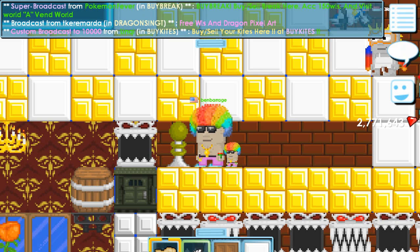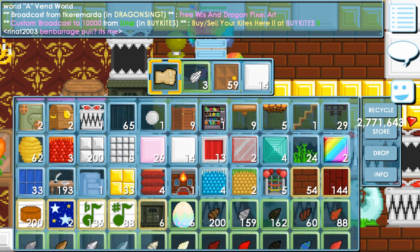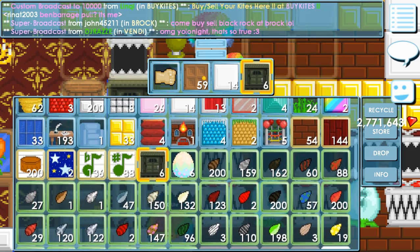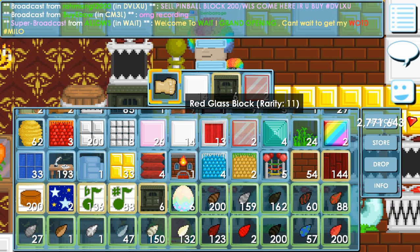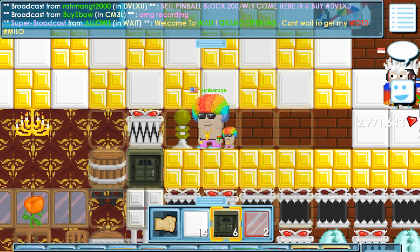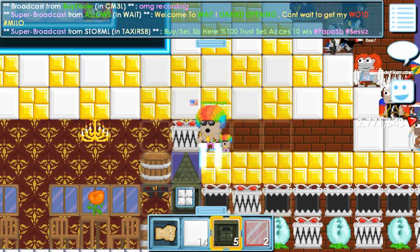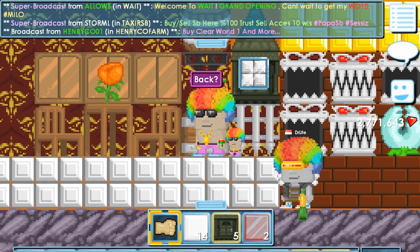We're in my world today and we're going to make Doritos, which is probably the best item in the game — better than gold angel wings. If you want to make Doritos you need two haunted houses. You get these from Halloween or you can buy them from people; they're not that expensive. Get two haunted houses and one red glass block. What you do is place two haunted houses one on top of another to get a triangle shape.